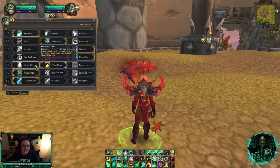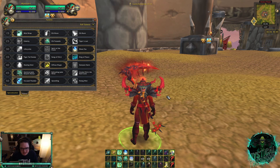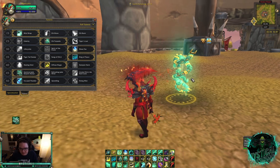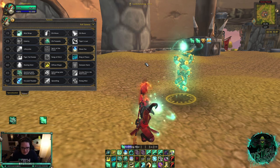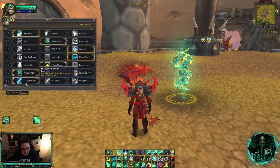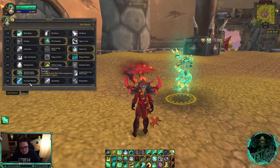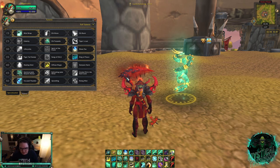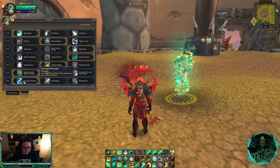In the sixth row, never spec out of Summon Jade Serpent Statue. It's one of the most iconic Mistweaver spells — it gives you a lot of passive healing and extra healing for single-target healing, so Statue is the best talent here. In the final tier, Focus Thunder gives you two charges of Thunder Focus Tea. Thunder Focus Tea is the bread and butter of the Mistweaver rotation: it's how you heal efficiently, manage mana, and keep people alive with both single-target and spread healing. I never spec out of Focus Thunder.